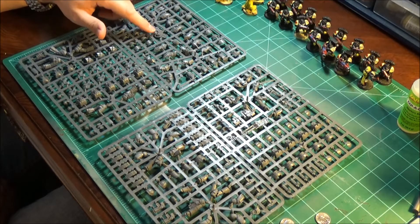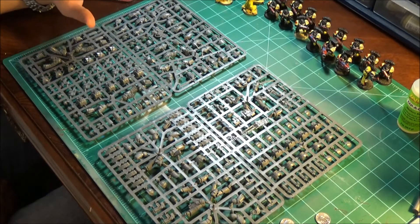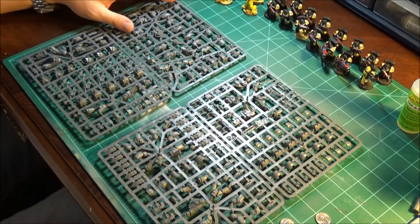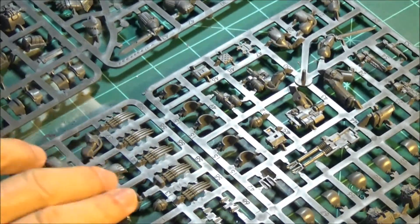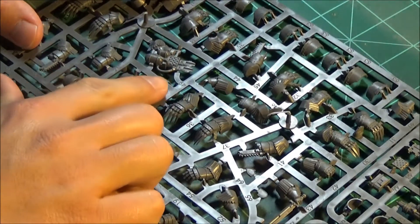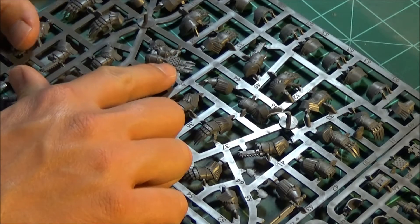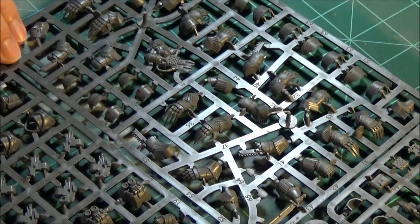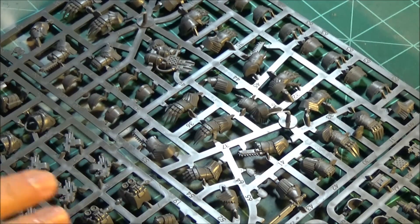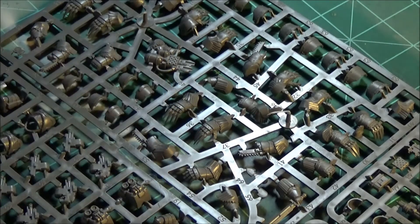Unlike the tactical marines, it looks like the Terminator special weapons do change style between marks of armor. The Cataphract Heavy Flamer is in a vertical position - the nozzles are vertical to each other, stacked on top. The Tartaros Heavy Flamer is horizontal, which is kind of an interesting difference. The Cataphract guys only come with one special ranged weapon, and it is the Heavy Flamer.